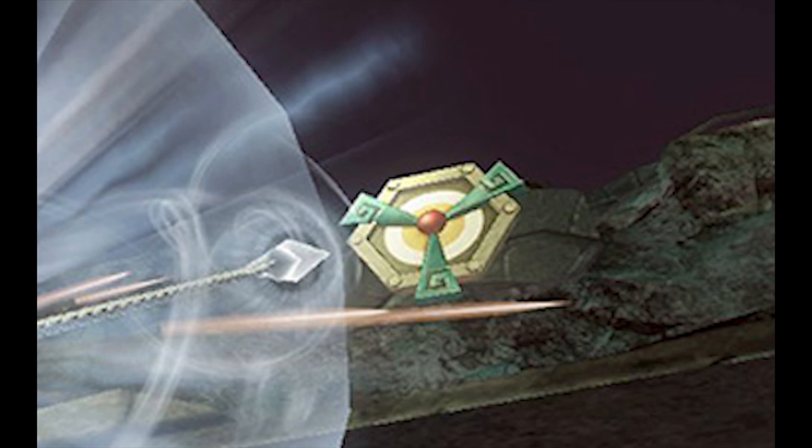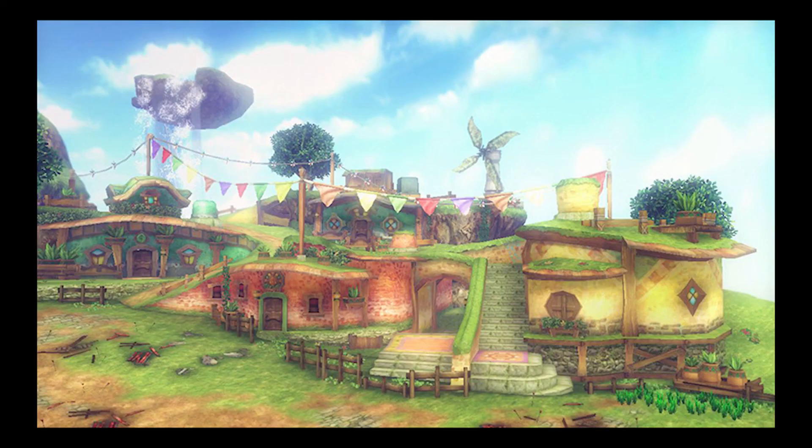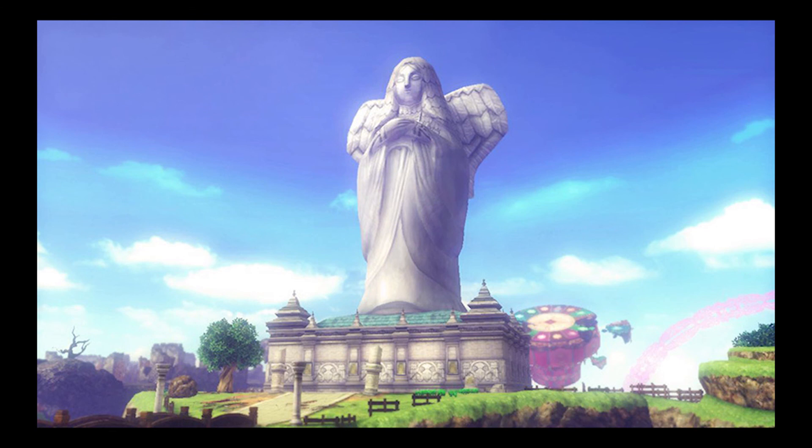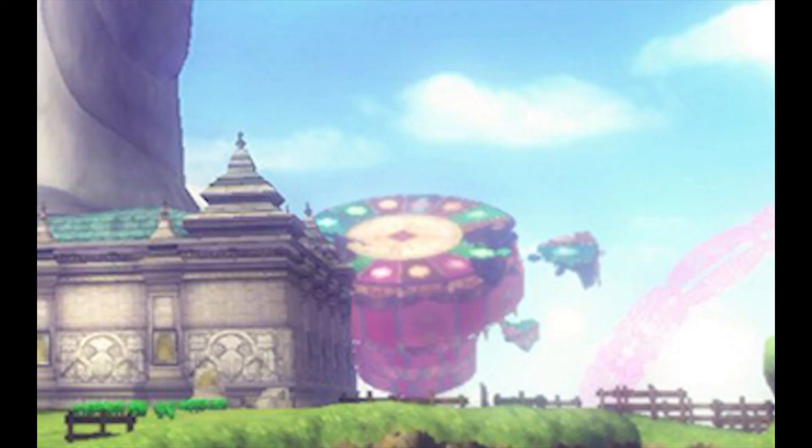A ton of locations from Skyward Sword have been unveiled. We can see all locations on Skyloft being fought in — the Goddess Statue, near the sword training building, and different places on Skyloft. There are also places in the sky, including Pumpkin Landing, the Isle of Songs, and Fun Fun Island. It's really interesting that even though you're fighting on Skyloft, you get to see all these other islands in the background. It's really cool.